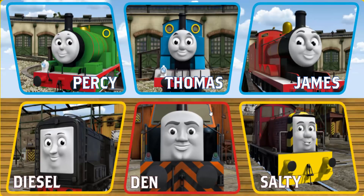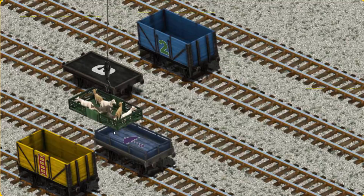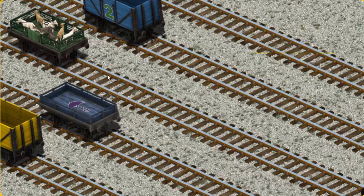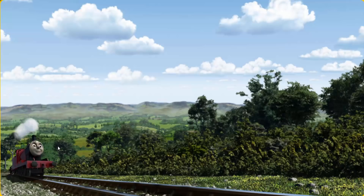It's a busy day at Brendam Docks. Thomas and his friends have many deliveries to make. James must deliver the goats to Farmer McCall's farm. Help Cranky find the goats. Pick another one. There you go! Let's lift and load. Now the cargo must be loaded. That's it! James went through the countryside.